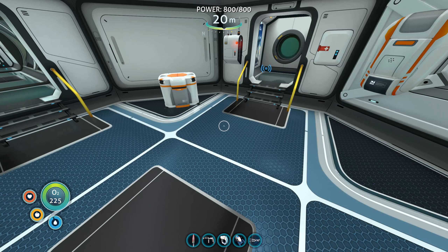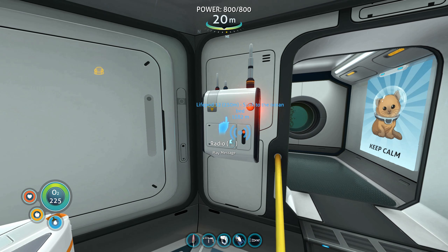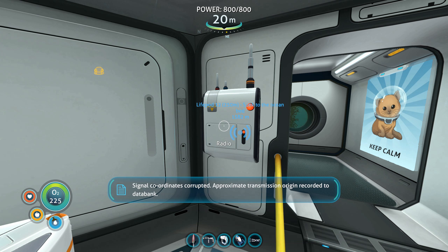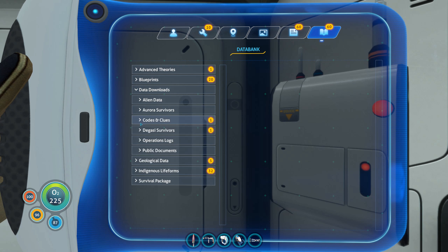Before I do anything else I want to pick up this message here. I want to play back this radio message and see what it is. "This is life pod seven. Coordinates attached. Pod is structurally sound but the fabricator's bust. Requesting assistance. Seven out." Signal coordinates corrupted — approximate transmission origin recorded to data bank. So I think what I'll do is go and visit this life pod first and see if we picked anything up from that.